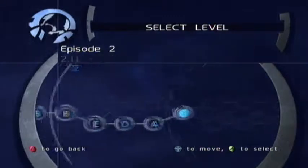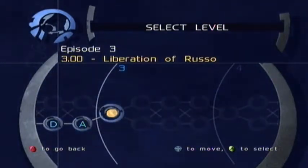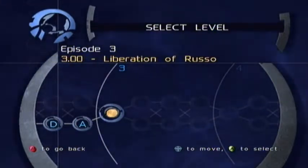So that's another mission down with an A rank — I'm happy with that. It's not an S rank but it's an A rank, I'll take it. Okay, so that is episode 2 complete. Time for episode 3 — Liberation of Russell. Let's do this in this episode.